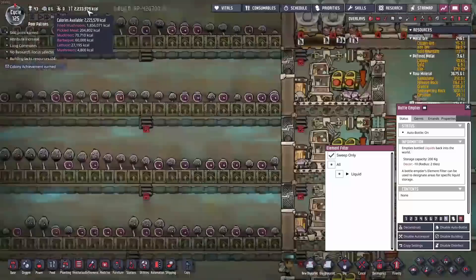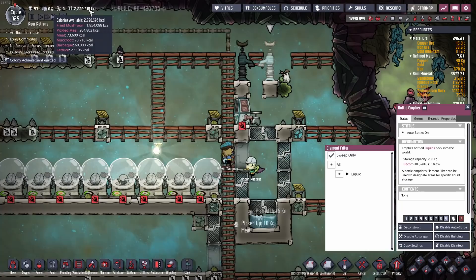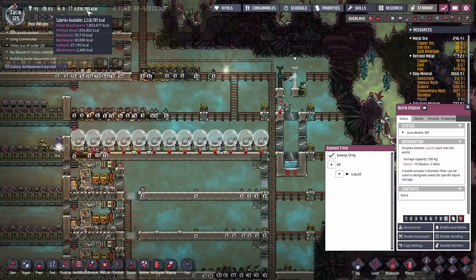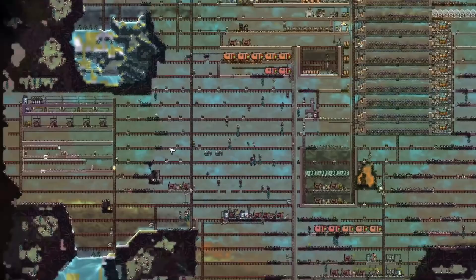Calories are remaining stable — 60,000 calories of barbecue. How much meat did we just generate? 73,000 calories of meat — perfect! Looks like we didn't lose too much; I think we maybe lost a couple of minutes at most.